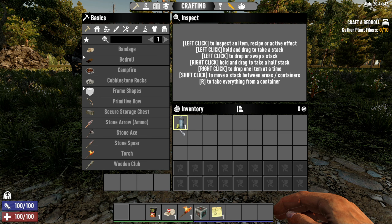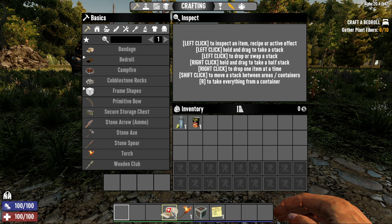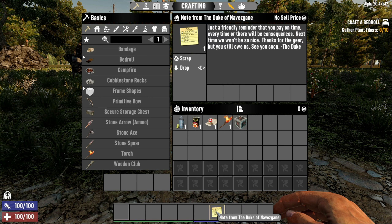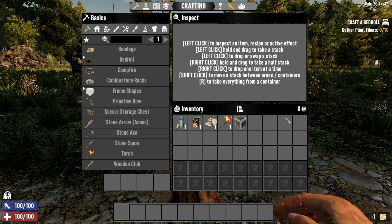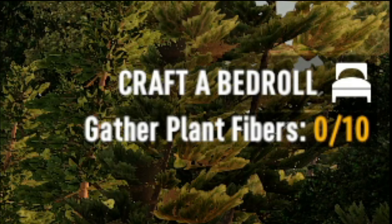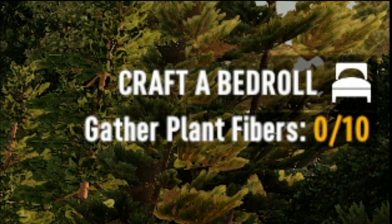Things you start with: water — you're going to need it. There's your water bar down the bottom; when it starts to deplete you'll get thirsty. The green bar is your food, same thing. You also start with a bandage, a land claim block, and some starter quests in the top right corner. Complete all those and you get full skill points, so it's always worth doing them.